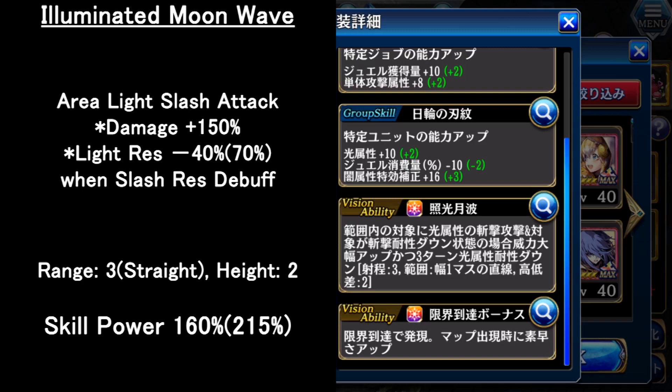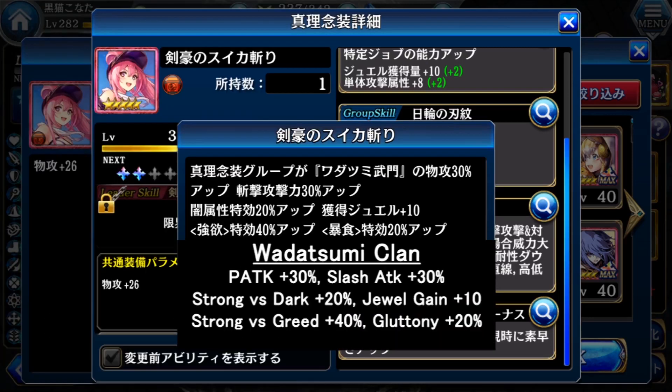For the mementos leader skill, this is one of the very powerful leader skills. Even though it doesn't increase HP, it increases physical attack 30%, slash attack 30%, strong versus dark 20%, and jewel gain stat. It goes against greed and gluttony, so even if you're not fighting against greed, the overall power is quite high. Of course, if you're fighting against the greed boss, the power will be increased by 40%, or gluttony 20%.